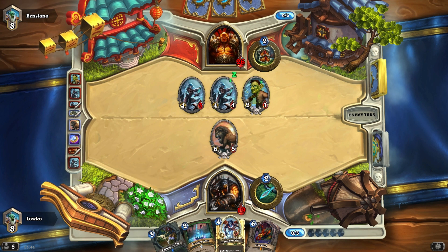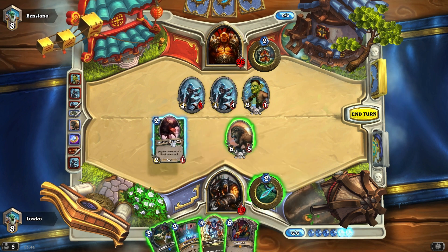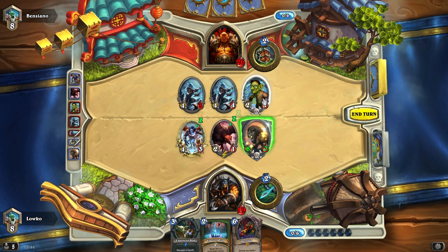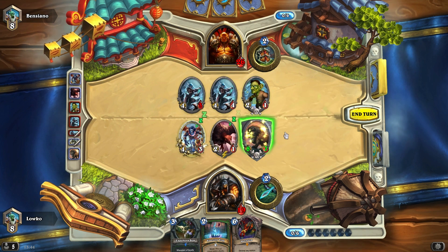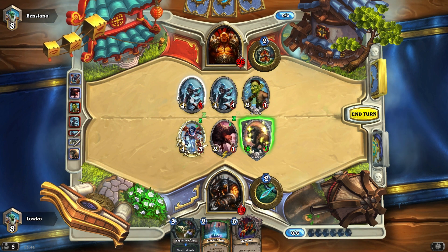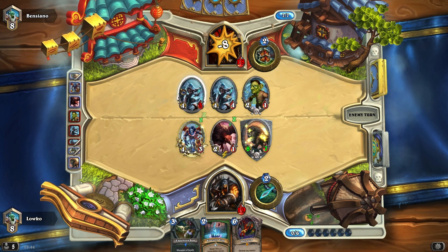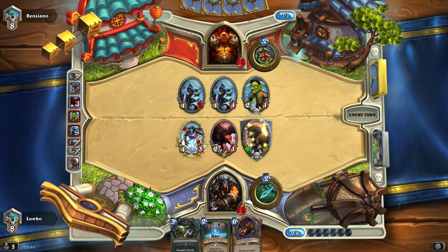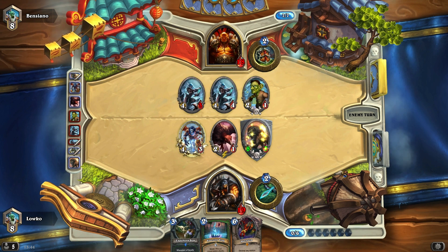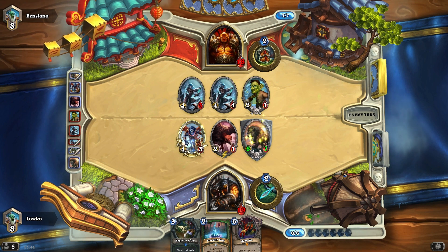I think we're going to Houndmaster right here — probably better off Houndmastering. I'll also play my Starving Buzzard — if he manages to kill the Highmane it will draw me a couple of cards. Do I kill one of these things or just hit him in the face? He's going to have to hit me anyway, so I'd rather just hit him in the face. If he's going to clean it up he's going to waste two of his minions, so I'll get two free card draws pretty much guaranteed unless he silences, which I don't think he's running.